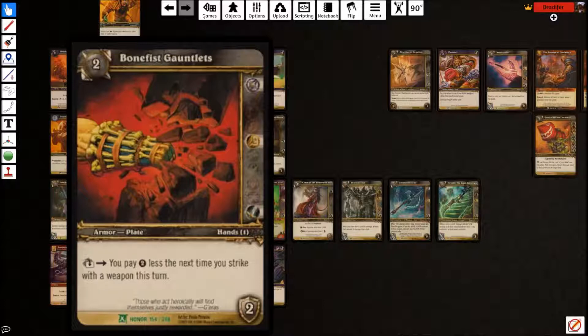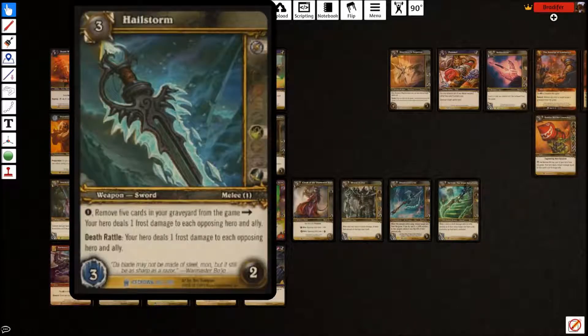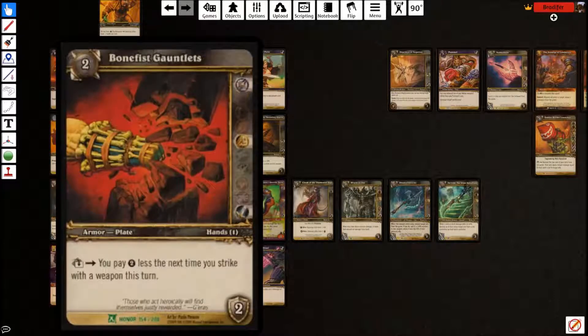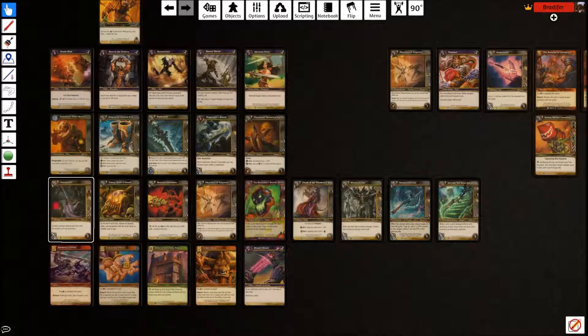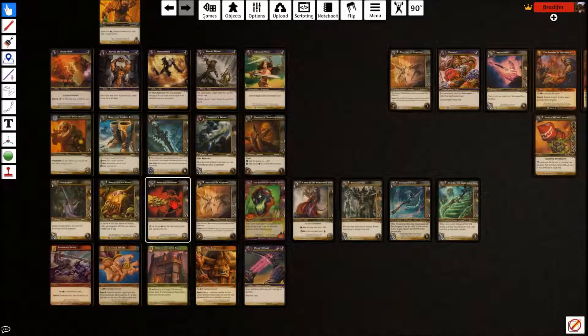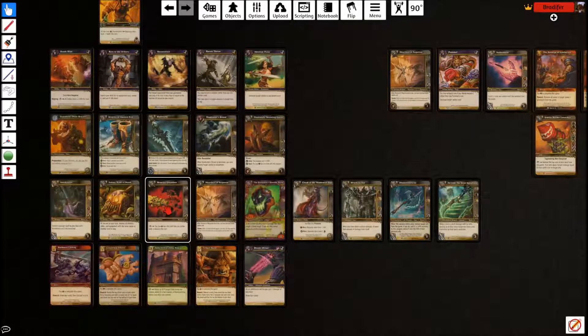Bone Fist Gauntlets cost two, have two armor, and have tap: pay two less the next time you strike with a weapon this turn. You'd search this up when you know you're going to be attacking with a weapon that has a two strike cost. Its whole job is removing the strike cost. It works with the Plate Bracers because the bracers are wrist slot and this is hand slot, so you can have both.